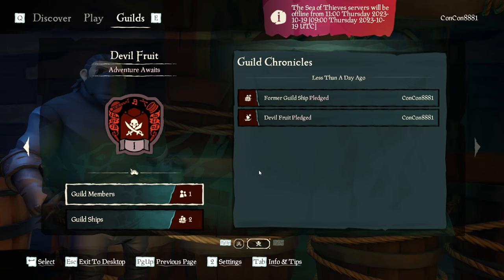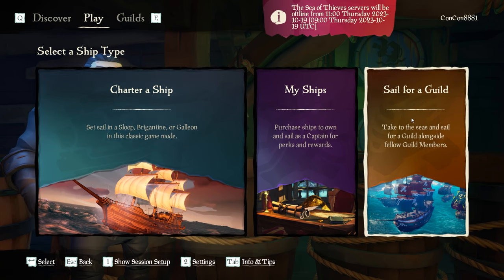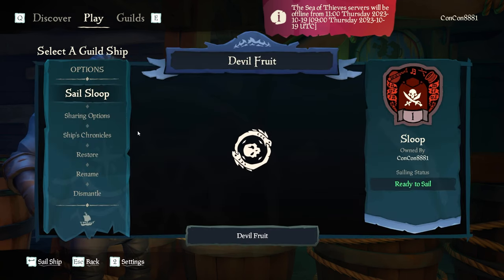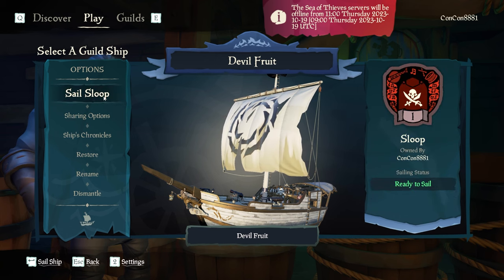If you head back to the Guild Chronicles, you'll see it will be updated with the ships you have pledged or if other players have played with your ships and advanced them. If you do want to represent your guild, go into Adventure Mode and go to Sail for a Guild all the way on the right-hand side. Select the guild you want to sail for, and within this guild you will have to pick a ship that is available. If a crew is already sailing one, you can join them directly from here, or you can take out a new pledged ship and sail it directly. You can also change some of the sharing options if the ship is your own one.